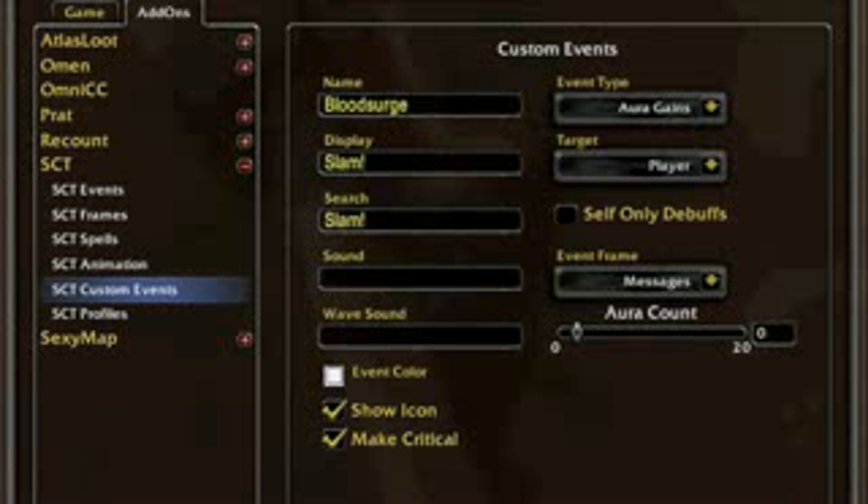If you want to monitor your Blood Surge procs without watching your buffs, there are a couple ways to do that. One way, which is the way that I use, is to create a custom event in scrolling combat text.